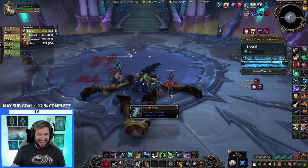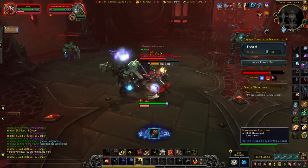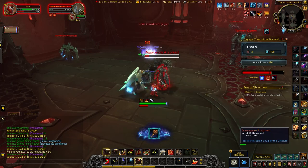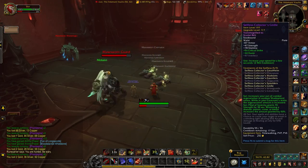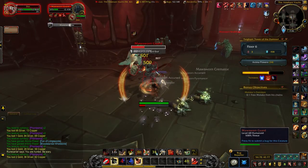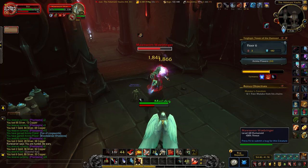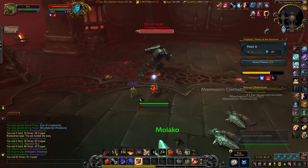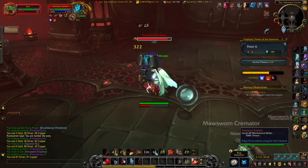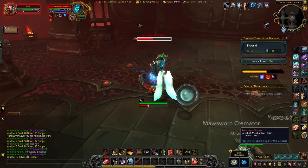It seems fairly common, and with 43 different varieties you kind of expect that. It also drops in the Adamant Vaults — a new extra bit you unlock through the Torghast talent tree. You can go in there as long as you achieve a certain rating on your run; essentially if you get a four or five star run you can continue into the Adamant Vaults, giving another chance at shoulders from an additional boss. It's about two floors in total, so kind of two chances to get a drop.